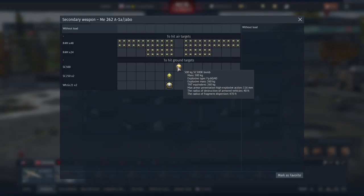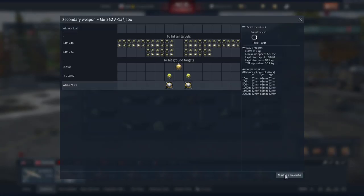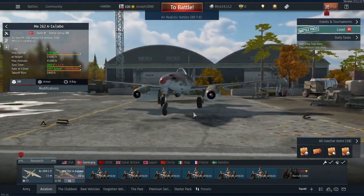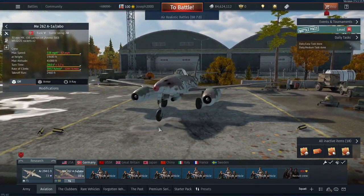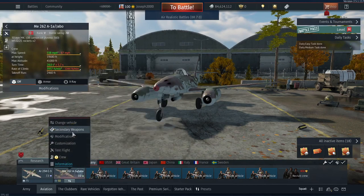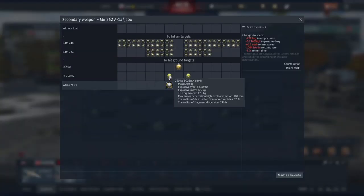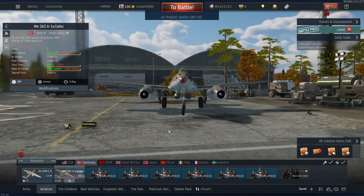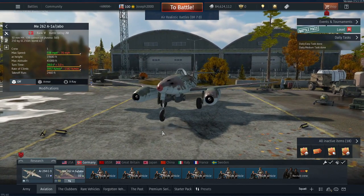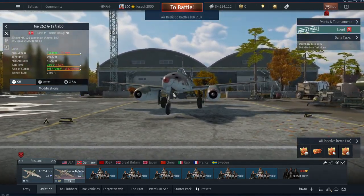This aircraft has external modules that differ from a normal 262. There's been a lot on Reddit saying the bombs and rockets shouldn't even be in the game and should be on the regular tech tree 262 - and I agree personally. We also have two massive R4M rockets which fire separately, though I haven't tried them much. Then there are two 250-kilogram bombs dropped separately, and a 500-kilogram bomb on the centerline.